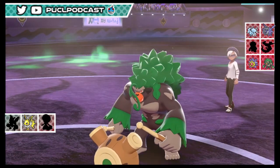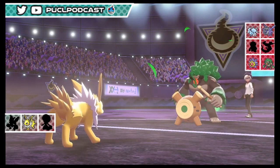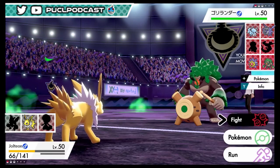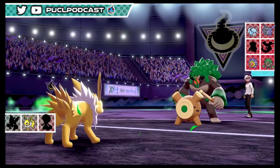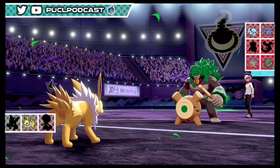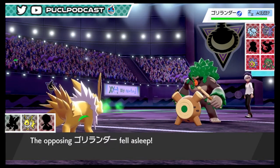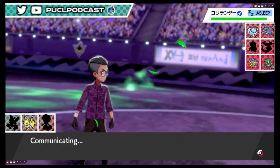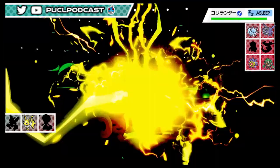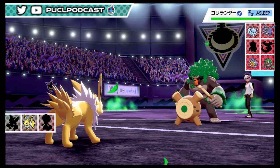We're faster, but he uses Grassy Glide. Now we just Protect, wait for it to fall asleep, and do as much damage as we can. Good news is Rillaboom will lose its Grassy Surge so it loses the power boost. It's sleeping - ideally three turns. It's just Thunderbolt into Thunderbolt into Thunderbolt and hope for a paralysis on the wake. It wakes up on turn one - guaranteed - and that does nothing. We've lost this - there's nothing we can do.